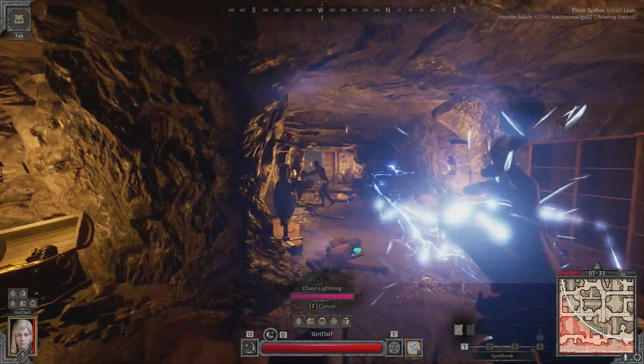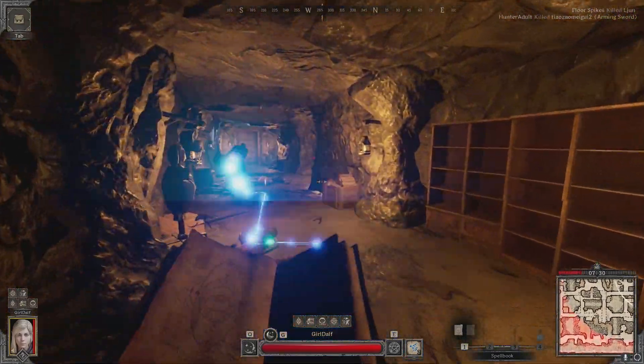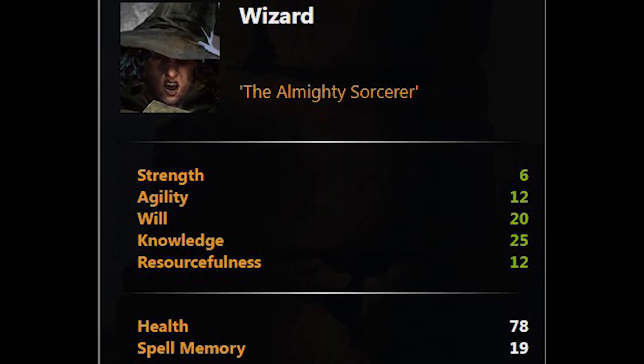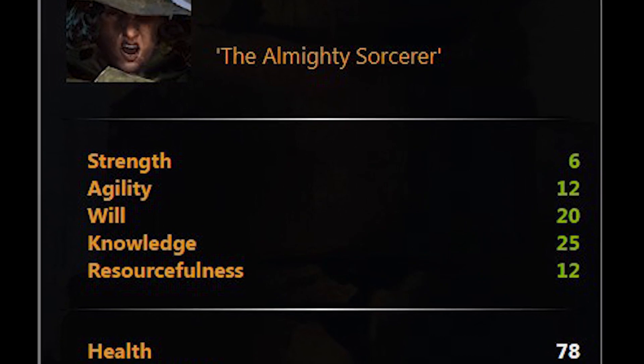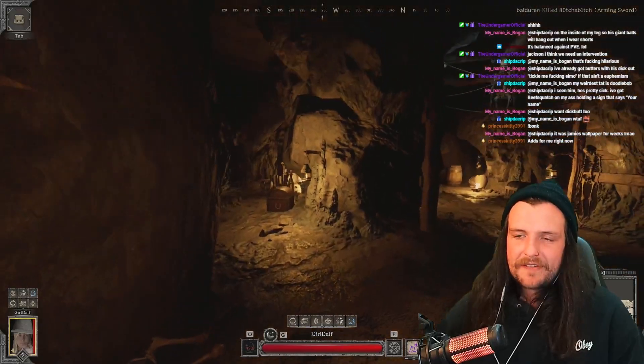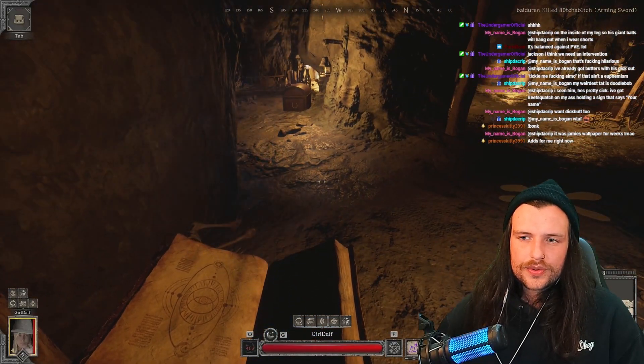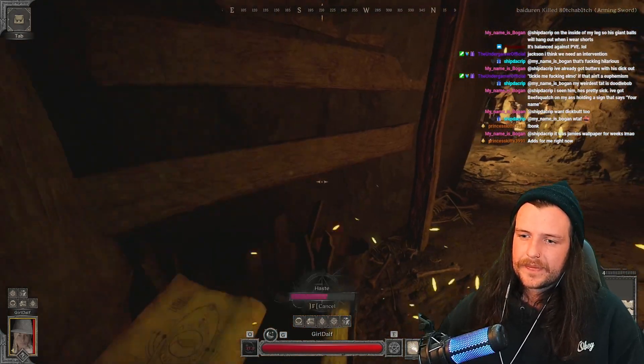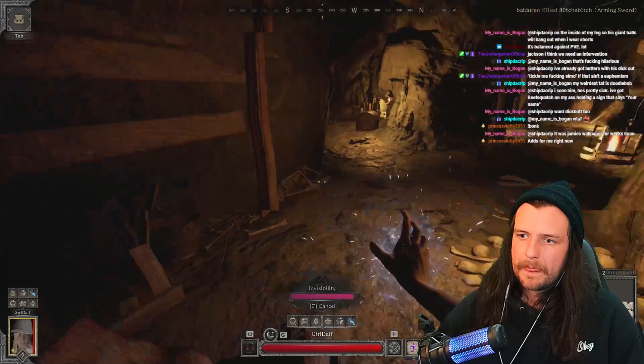The wizard is a glass cannon class — high DPS and low health. The stats you want to focus on as a wizard are Will, which is your magical damage, and Knowledge, which is your casting speed. The higher these stats, the more damage and the quicker you will cast your spells. You can buy or find loot that will boost these stats, but there's more on that later.